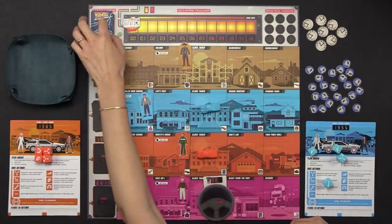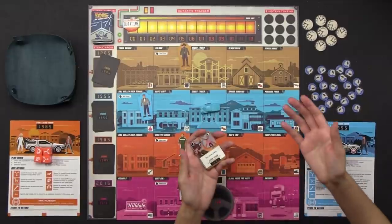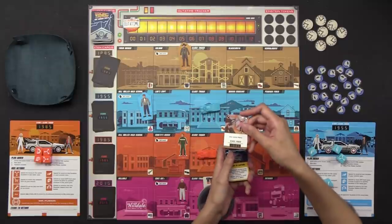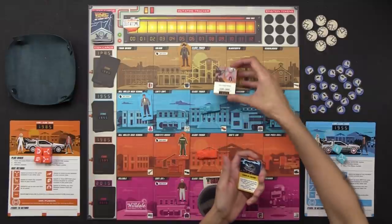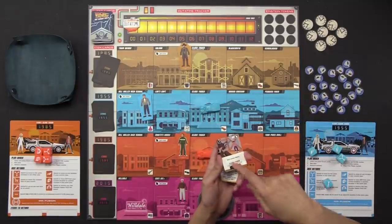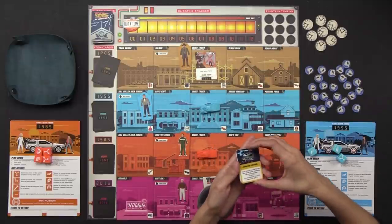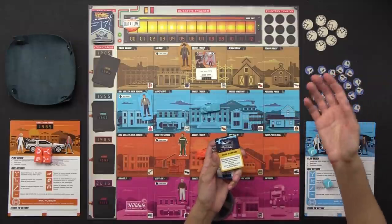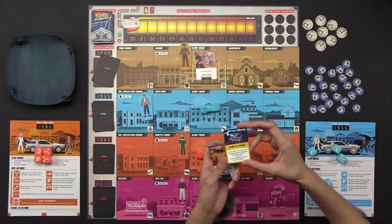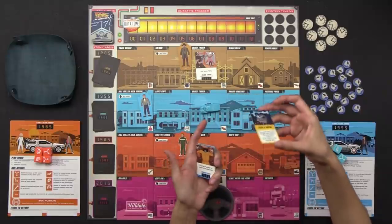We start each round by drawing event cards from the event deck, depending on the number of players — in a two-player game, we draw three. There are two main types of cards in the event deck. Location events are moments from one of the movies where you put the card where it took place — for example, 'Doc saves Marty' goes in Clock Tower 1885. Special events are one-offs or things that happen during the round — for example, 'Struck by Lightning' says each player moves to the next year down, keeping the same relative location.